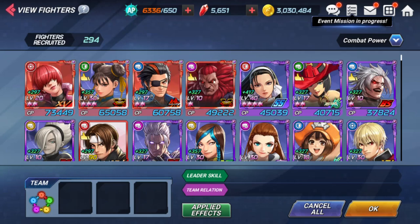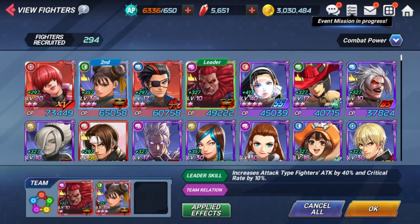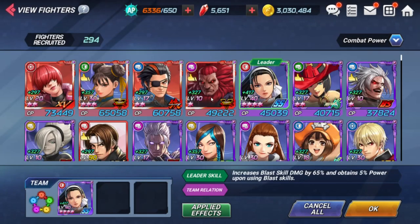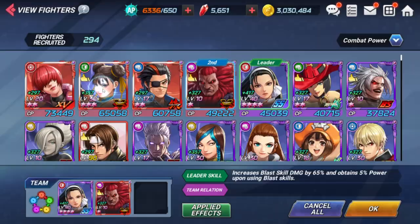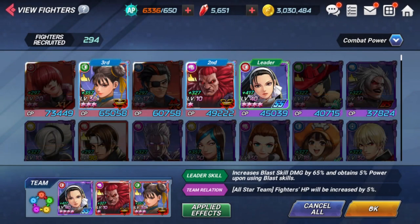I used Akuma because Akuma is really good in the game. I don't know if you guys have him from that collab, but it's really good. What I did earlier is I used Akuma, Chun-Li, and Shizuru. I used the other two to put some basic damage down on the boss, and I used Akuma to do all the rest of the damage.